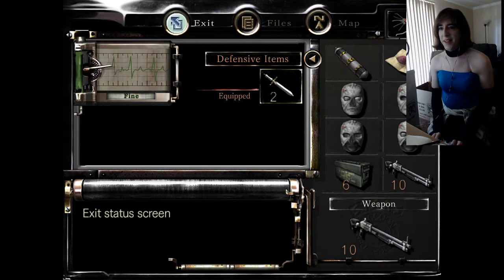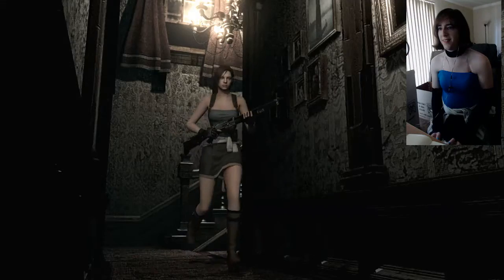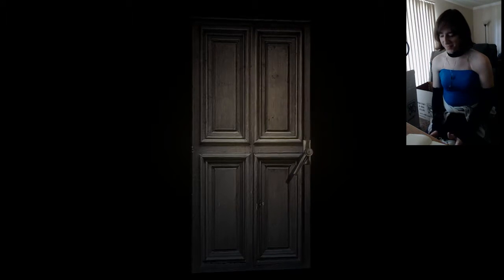So I actually messed up — I was running up to this part with the infinite rocket launcher. Not in this hallway, but the next hallway there's one crimson head who hasn't woken up yet, and one other zombie, but I think we can just dodge him. This guy's dead. I do find it weird that the infinite rocket launcher doesn't actually torch them — it just knocks them over so they can still crimson head. Kind of strange.